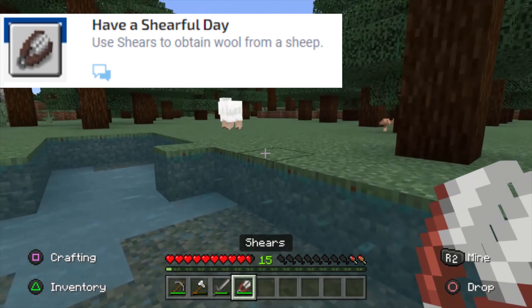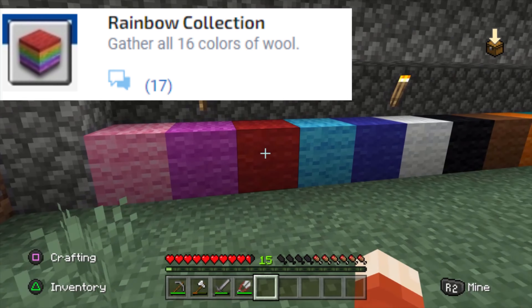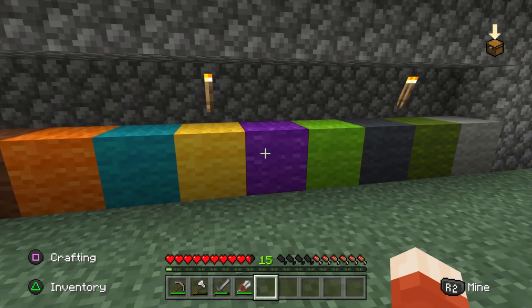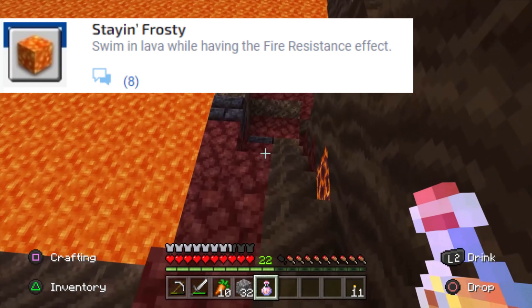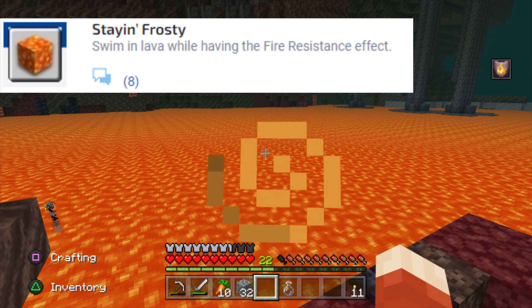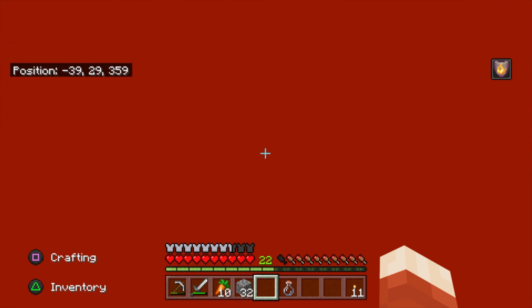Have a Shearful Day: use shears to obtain wool from a sheep. You can craft shears with two pieces of iron, then left-click a sheep to get its wool. Rainbow Collection: gather all 16 colors of wool. You don't have to find 16 different colored sheep — just get 16 pieces of white wool and dye them all the different colors. Stay Frosty: swim in lava while having the fire resistance effect. You get this through a fire resistance potion — I usually trade with piglins and get them for free that way.